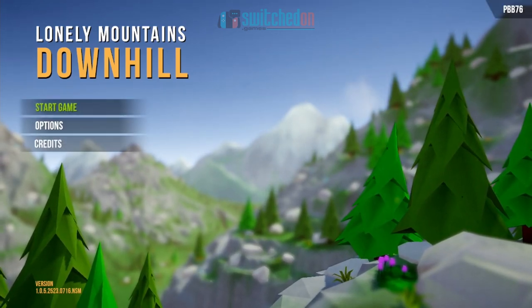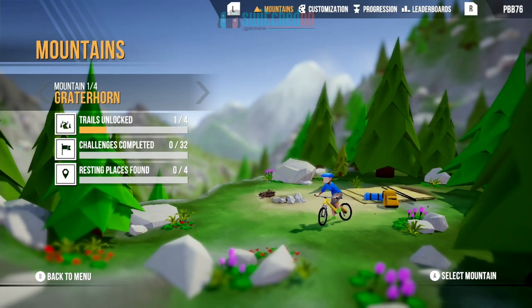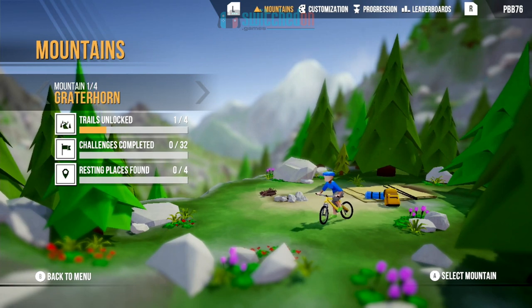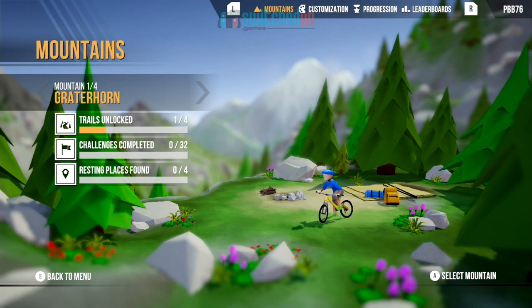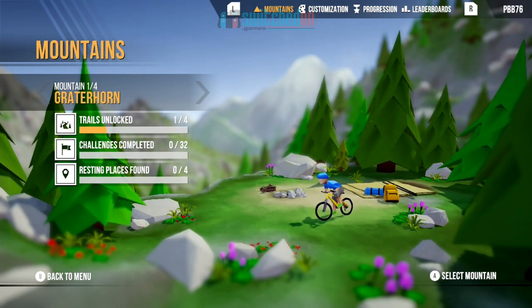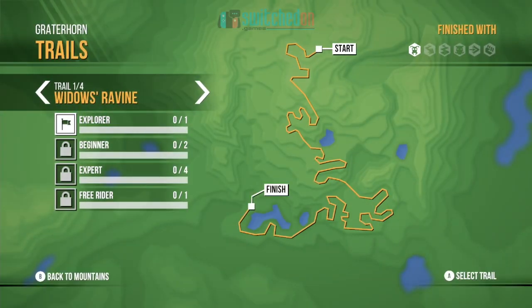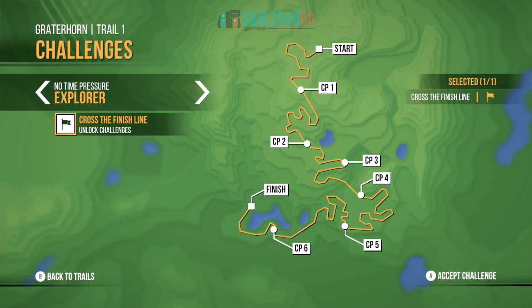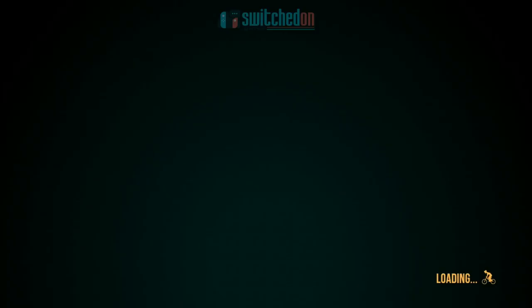I'm going to have a very quick look at this one as I get stuck into it. Got the code today, had a little go of it. If you don't know what this is, it's a downhill BMX or mountain biking game. You make your way down the mountainside, plenty of shortcuts to take as well, low poly art style. Loads of stuff to unlock, and if that sounds easy, it certainly isn't. There's a great deal of challenge because the speed of your bike is really fast and you have to make split-second choices.